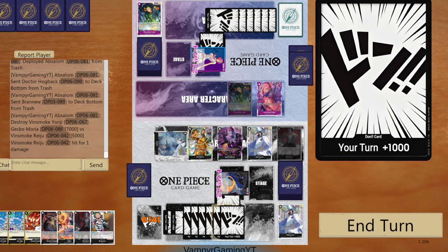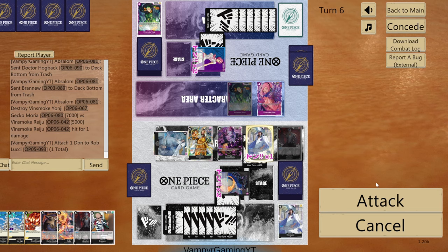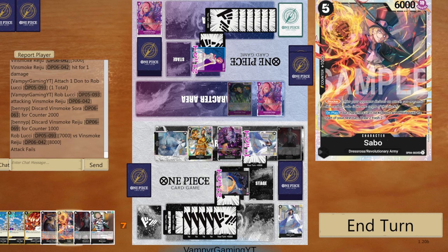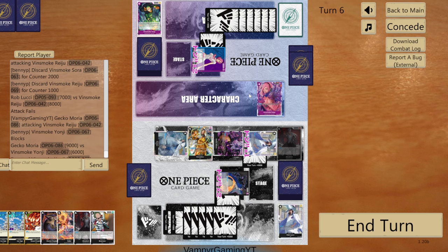Maybe I just play Borsalino, or maybe I just play Sabo. I only have 4k counter. Let's go ahead and smack nine — he blocks. I only have two attacks now so I'm in a good spot. We're gonna go ahead and pass. No point in turning him sideways but we should be good going into the next turn and we should just be able to win.